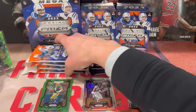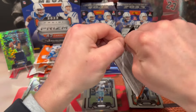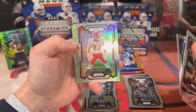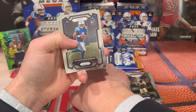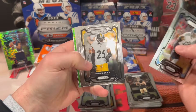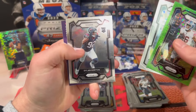Not sure what those are going for right now. We got an Addison on the base and a Mozzie Smith. Let's keep moving — CJ Stroud, man, fire! I'm on a heater! Derrick Carr, Kadarius Toney, Stefan Diggs — our other silver is Trevon Diggs. We got a Hamlin on the neon pulsar. Anthony Richardson — I've literally pulled this card five or six times. There's a Larry on the back.